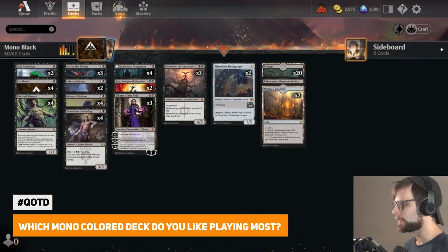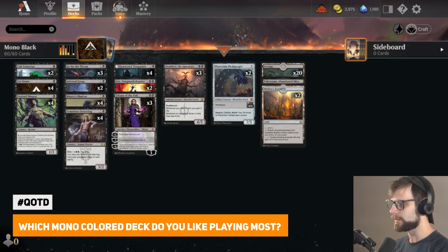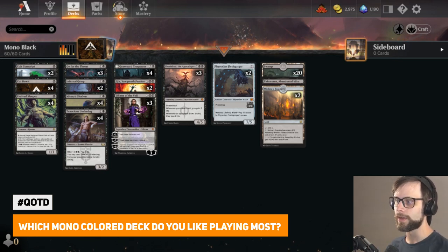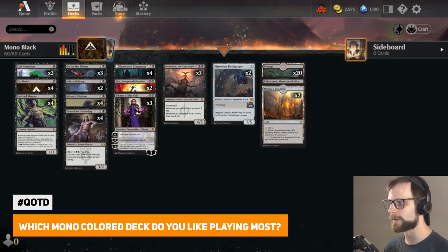Today we're playing with Mono Black. This is the new mid-range version of the list. There are a lot of flexibility slots in this deck. There are a lot of different versions floating around — I don't know what the best version is yet by any means — but this is the version I'm going to try out today, and I'm sure we will take a peek at some other ones down the line.